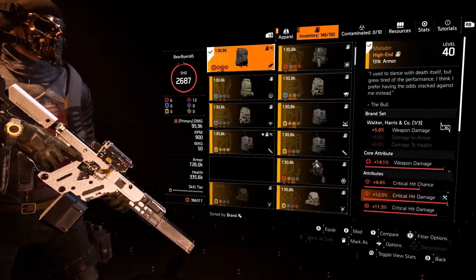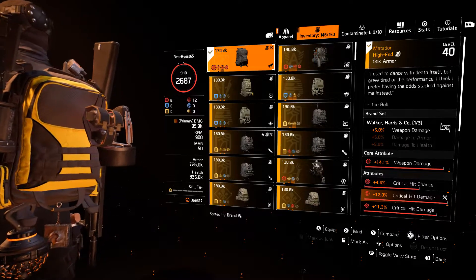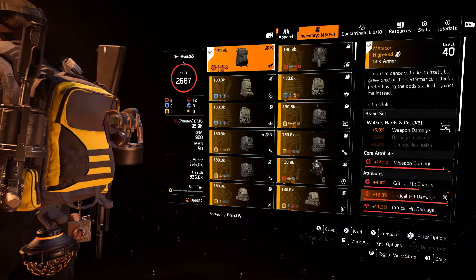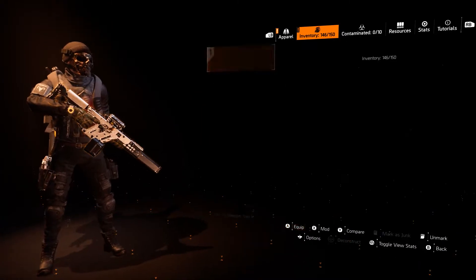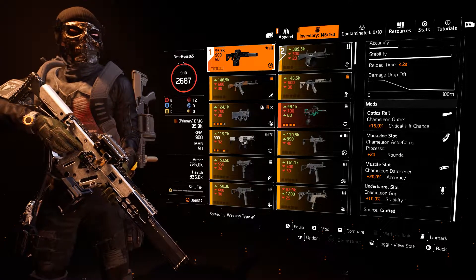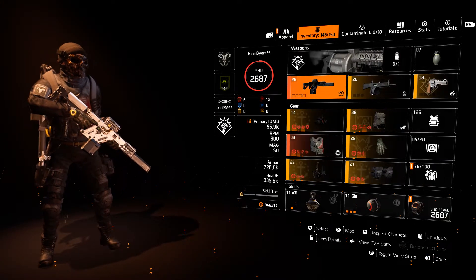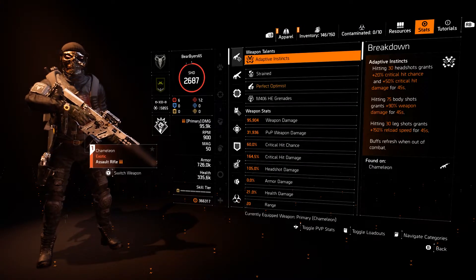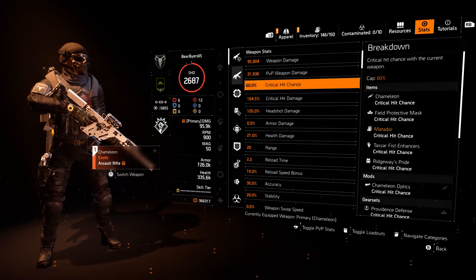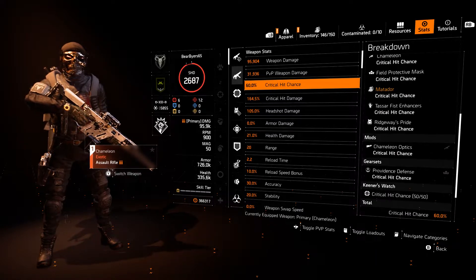Then make the improvement there to counter the loss. But because the Chameleon has such a great mod that gives 15% crit chance right off the bat, it makes it really easy for an AR to get to 60% crit chance — which a lot of times is easier for an SMG but not an AR. You can see where our crit chance is coming from.